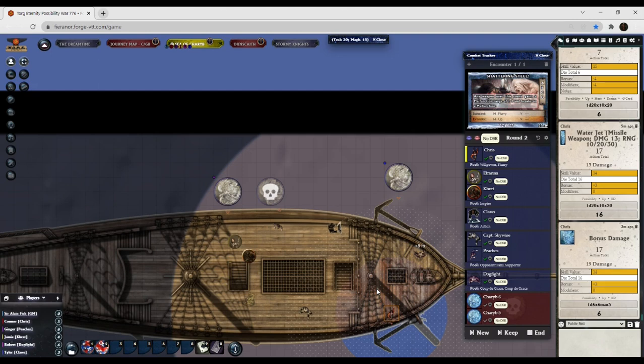Falling — the damage a character takes from falling is listed in the table. Armor adds a maximum plus two to toughness. Chris, do you have armor? Yes — it gives plus four, but you get a maximum of plus two here. Five meters — never mind, you don't take any damage. Zero to five meters, no damage. Carob six is done — wait, they get two actions because they have two heads.